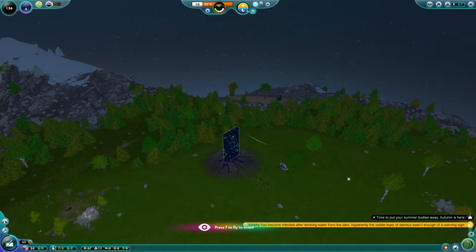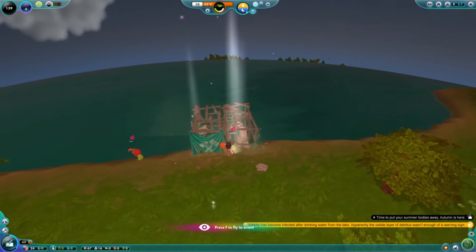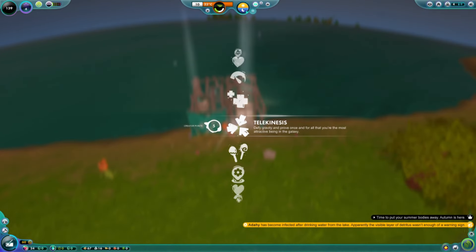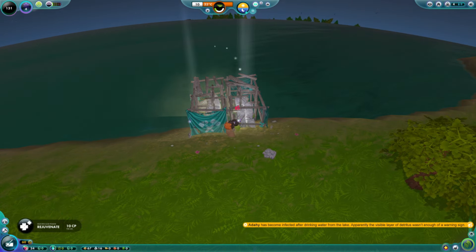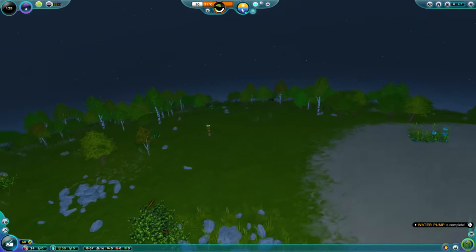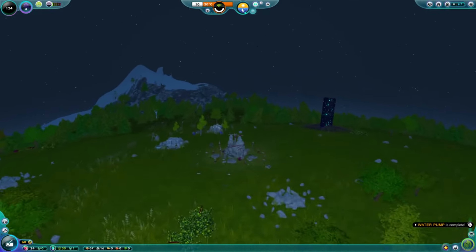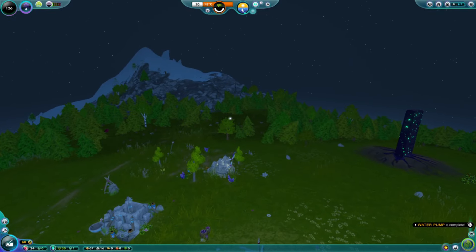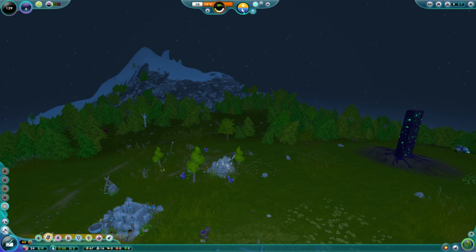Our water pump is up. Unlike other water sources, wells do not contain dangerous bacteria and parasites — your nuggets will surely appreciate having a stable stomach for a change. Adahi and Elu are both sick, so we're doing a quick rejuvenate on each of them so they are no longer sick. Eventually we'll open up a witch doctor, but for right now they just need to cope when they're not feeling so well.